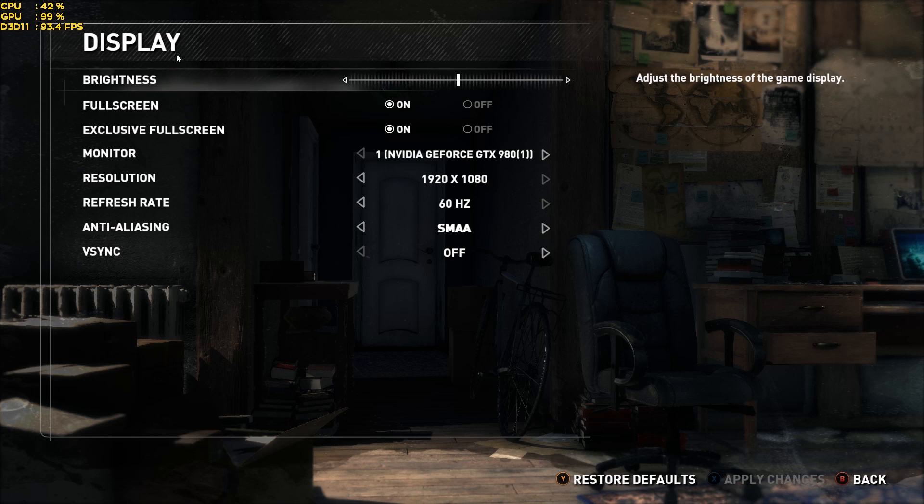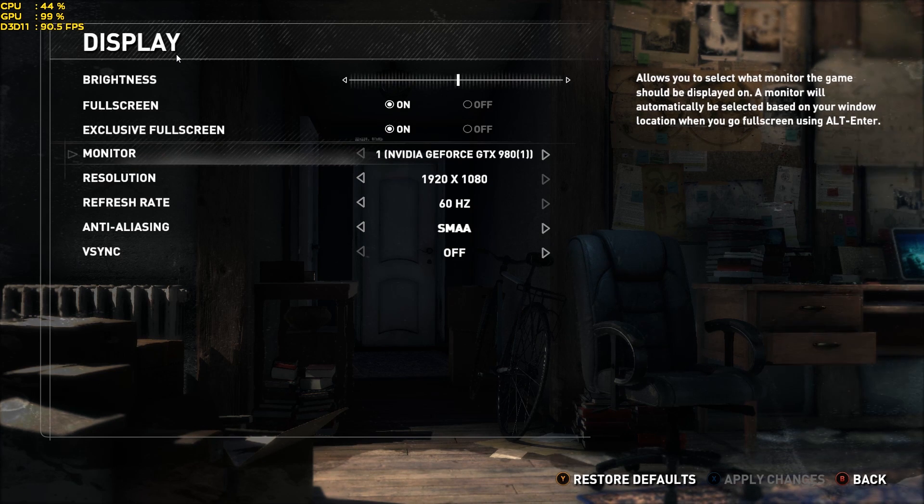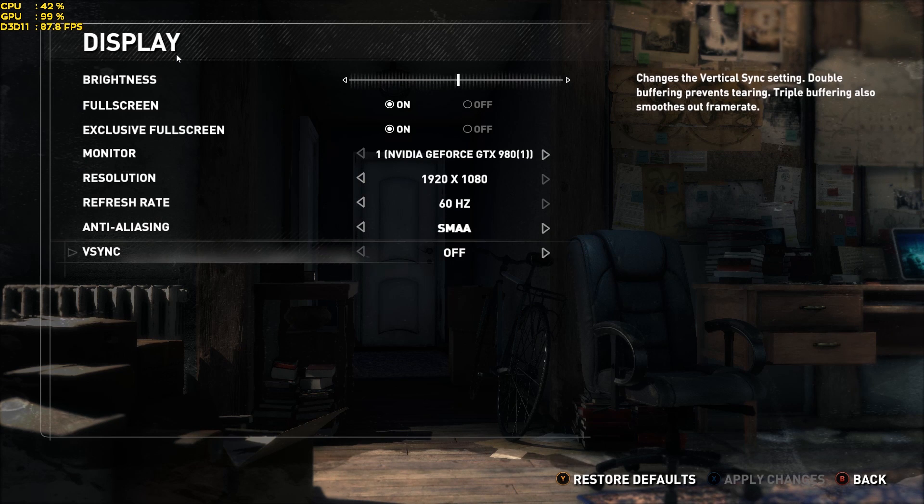Under Display, there's full screen and exclusive full screen. This is a bit weird - if you want borderless, turn exclusive full screen off. I'm not sure why they went this direction. You can choose which monitor you want to play on, which I greatly appreciate as someone with multiple monitors. There's also resolution, refresh rate, anti-aliasing, and V-Sync.